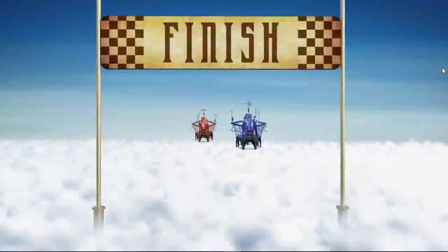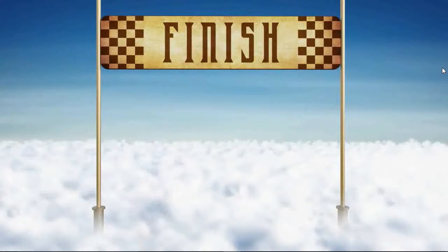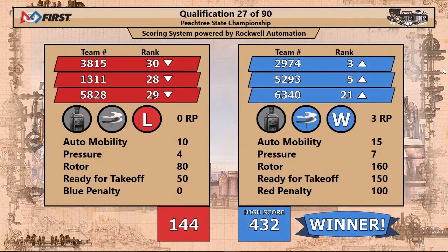We're in the clouds — let's see if we do have a new high score. The Blue Alliance did cross the line first. The score is 432 to 144. Please watch the Big Jumbotron for a message from our sponsors.